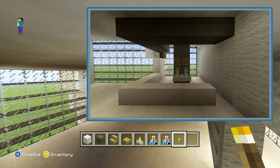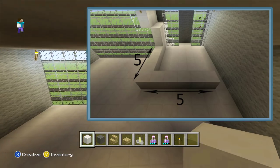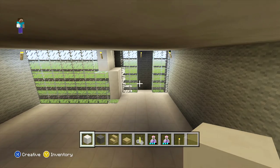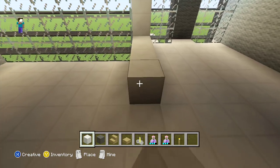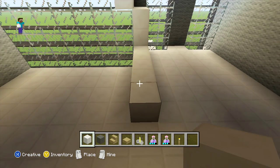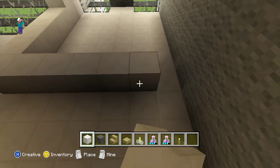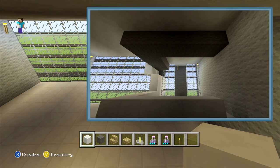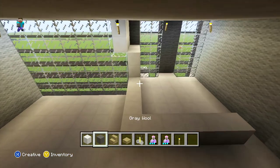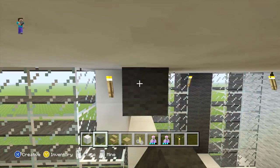Once you've sorted the torches, in front of the quartz section start by placing five blocks back with your quartz, then on the right of the last block just another five. After this we're going to be adding our gray wall above the quartz — come to the gray wall and on the top block extend it eight blocks back.